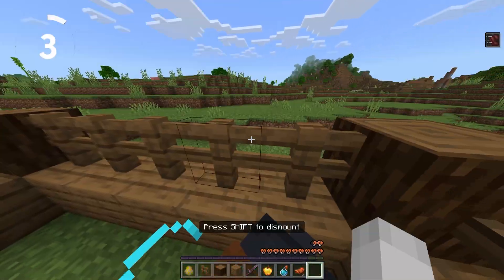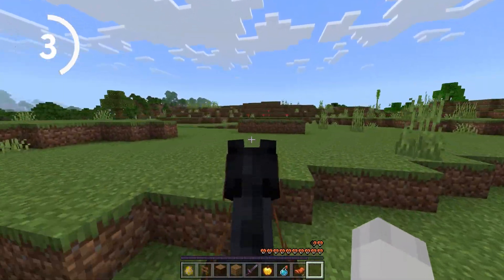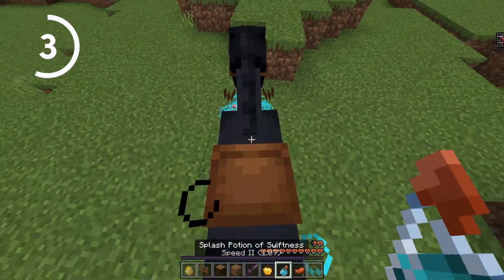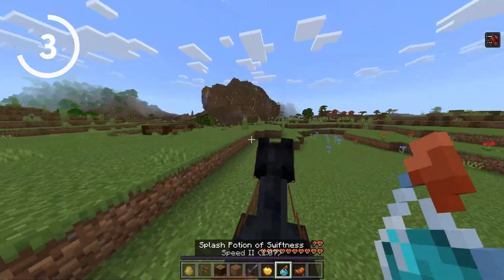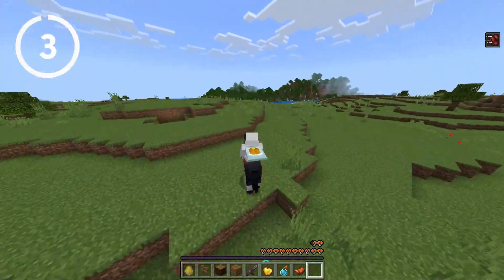Number 3 takes us to horse breeding. Did you know that if you give a Speed 2 potion to 2 horses in Bedrock and you breed them, the speed effect remains in the offspring and you can repeat this process to get some amazing effects? Look at what Mysticat has done in his Bedrock world.